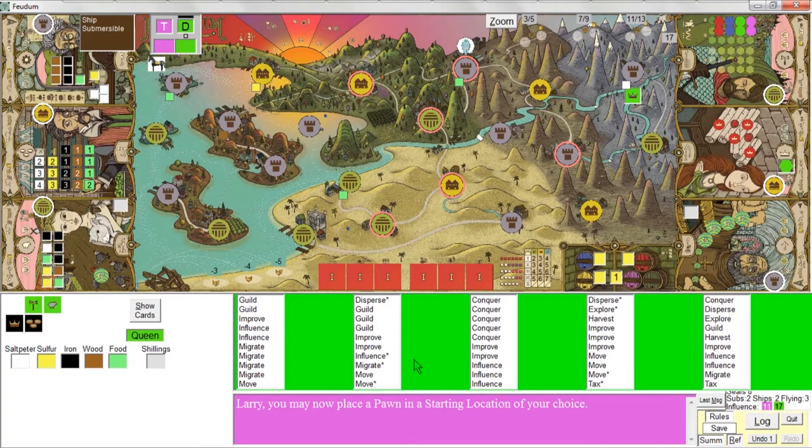Similarly, harvest, tax, and explore in that order are the three actions she takes if any one of those fails. For example, if she has to do a tax action but can't because she doesn't rule a city, she'll try the explore action. If she can't do explore because she doesn't rule an outpost, she'll try the harvest. Only if all three fail does she give up — but it's unlikely all three will fail.